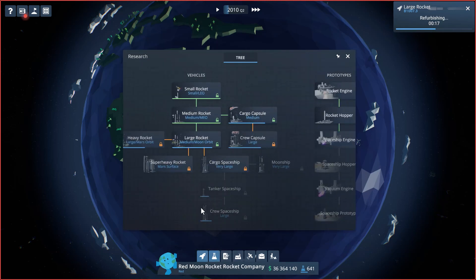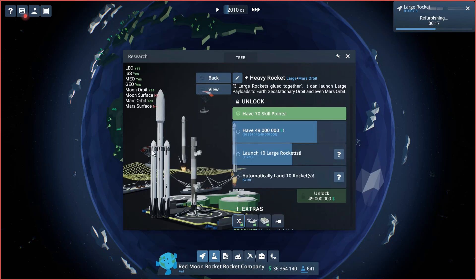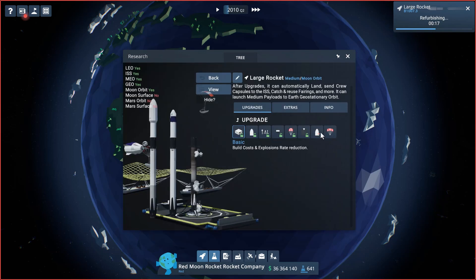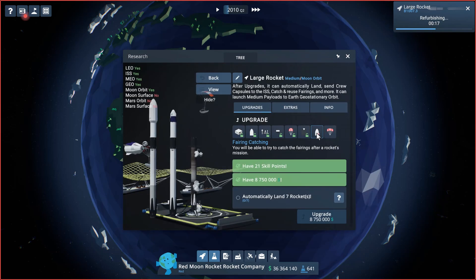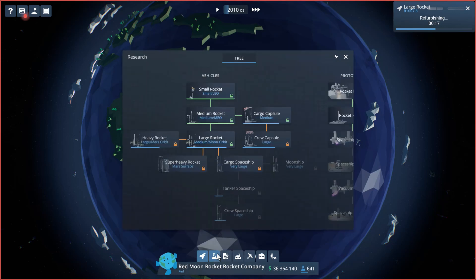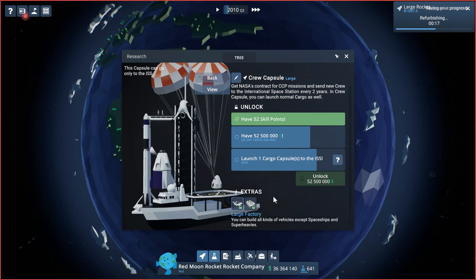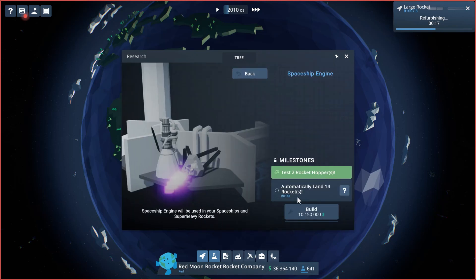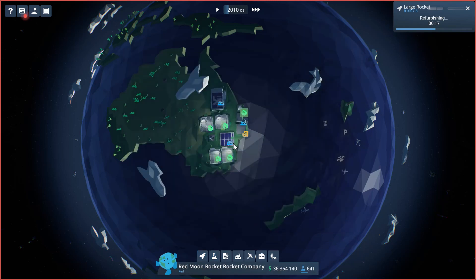If we take a look at our research, we're getting close to a heavy rocket — we just need more money because we're kind of low right now. We need to launch more large rockets and automatically land some of them, which we just got access to. We still need fairings, need to automatically land seven rockets, and crew capsule support requires launching three more to get to the ISS. We also need one more cargo mission, and for the Earth engine we need to land 14 rockets to get our spaceship engine going.